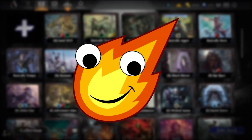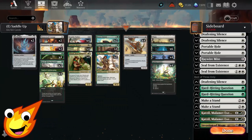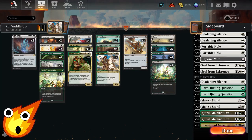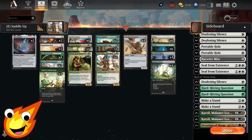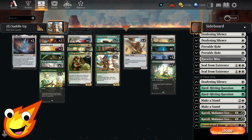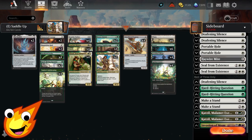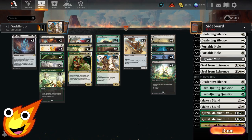Hello, my fiery friends. The Inferno Man here with the hottest in budget deck technology. For today's deck tech, this is a mechanic that I totally forgot about from Thunder Junction in the early part of the preview season. Now that we've had a chance to play around with it, it's a hilariously awesome mechanic that I honestly think everyone should give a try at least once. So without further ado, throw on your best cowboy hat, mount up your favorite creature, because it is time to saddle up.